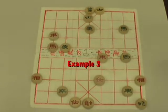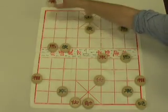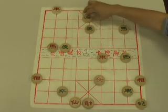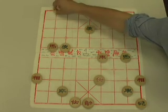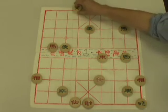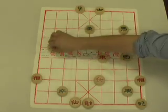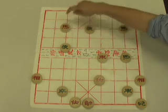Here's our third and final example of the Angler Horse Checkmate. We start by pushing our red rook up to the back file, checking the green general. Green replies by putting his advisor in the way. Now we make a little sacrifice — check. Green captures our rook. We put our horse here in the angler position — check.